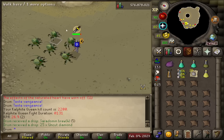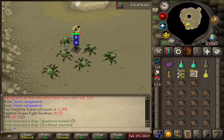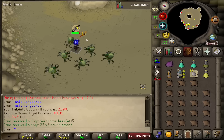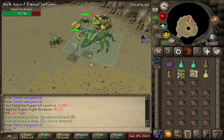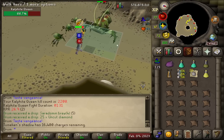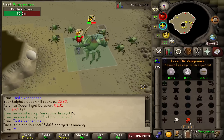Diamonds and a Cerberus for KC 2,200. 800 more kills to go until the drop rate. Hopefully we can get it before then. The only thing I'm happy about right now is that I managed to get the jar before the pet. Now it's like an official pet hunt. I'd rather it be a pet hunt than a jar hunt.